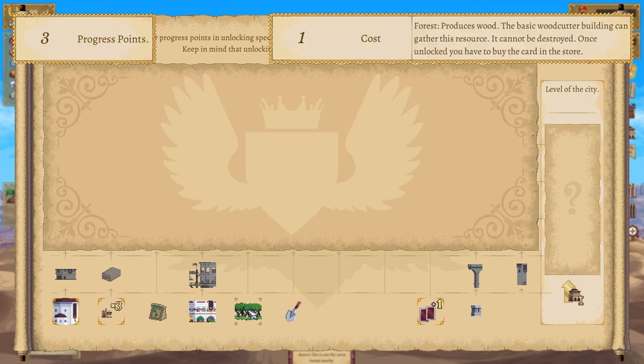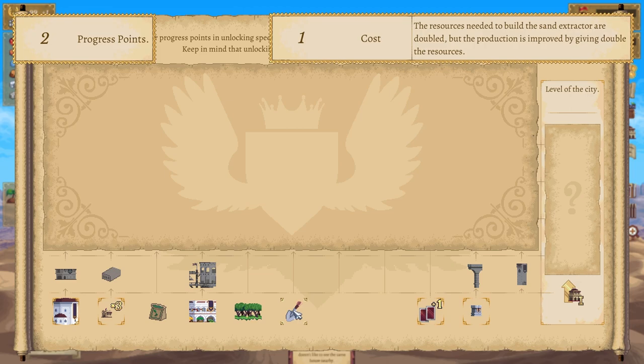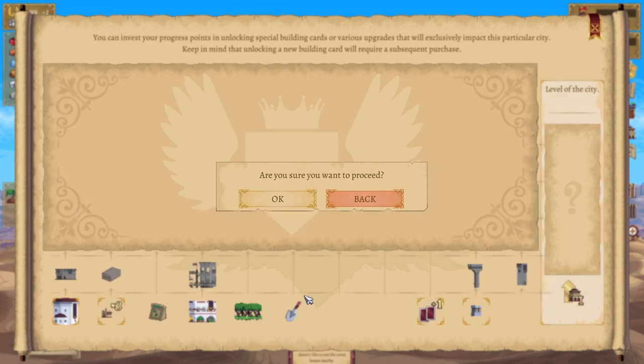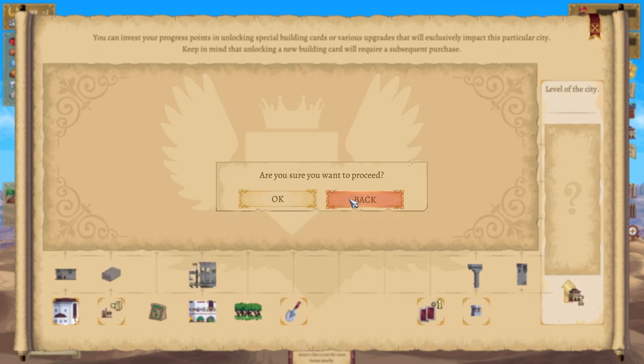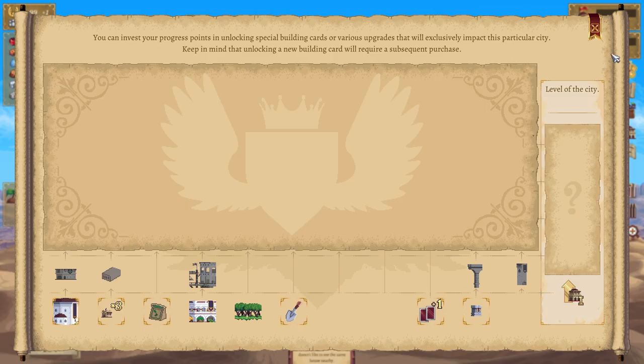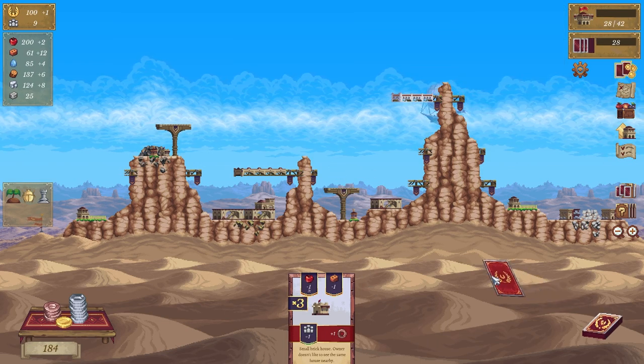Marketplace — stone pillar, awesome. Do I have any more? I have two more progress points. Click on that as well and we will go — we'll go this one. Cool, next. Oh there's a threefer, and there's one of those.